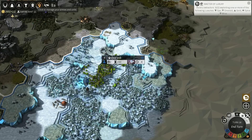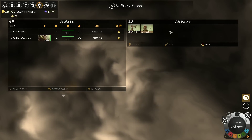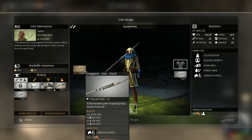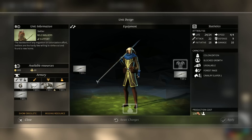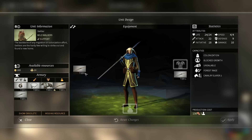How about we go to Manage Armies. We can either create a new design or we can edit an existing design. The Settler actually has a long spear, which is weird to me. Why would we make you with a long spear? Can we just not have one? Apparently you have to have a weapon.